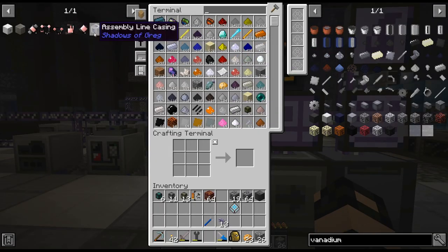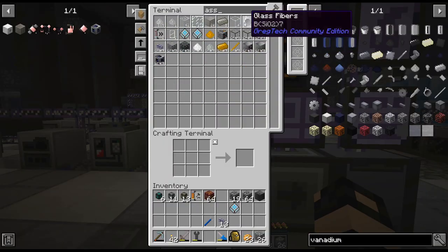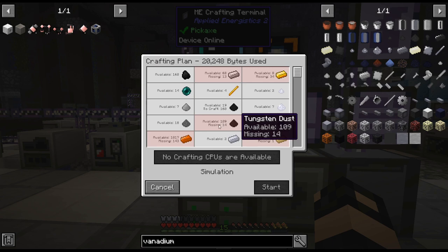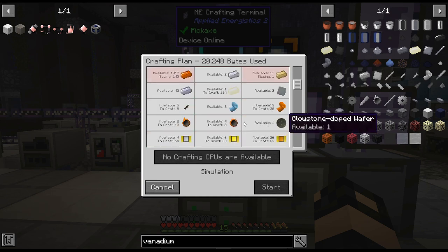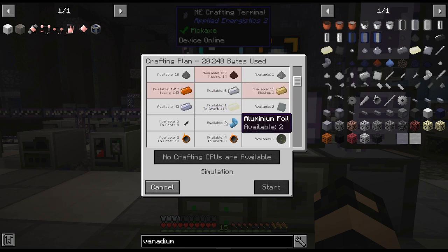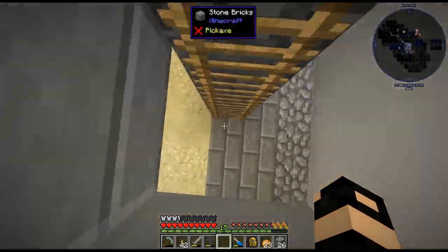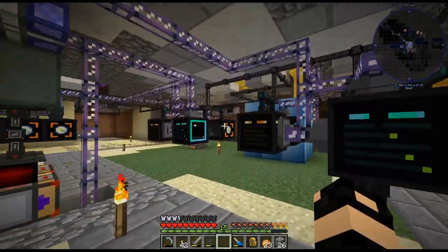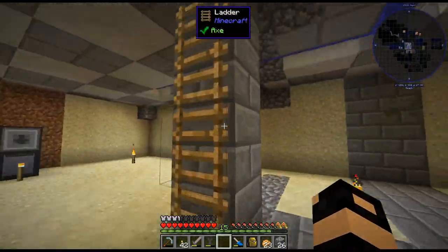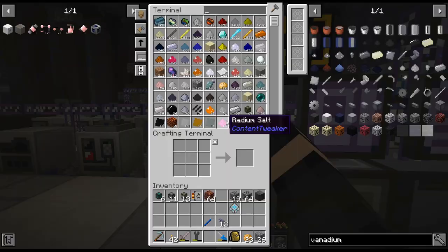Plus processing scheelite so we can get tungsten, because the amount of assembly lines we need requires a lot of tungsten — it wants 12. We're going to need almost two stacks of tungsten for this. And a lot of copper — that's more than a thousand, more than the whole storage thing. So we'll have to do those in two batches. Might as well get some going — at least four now.